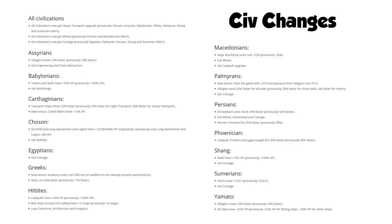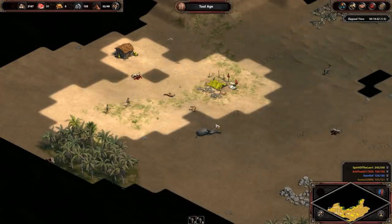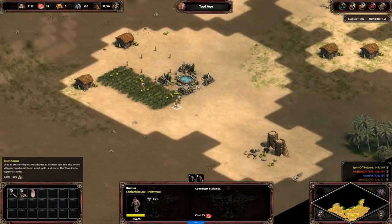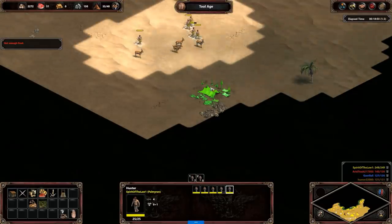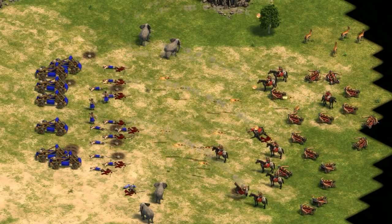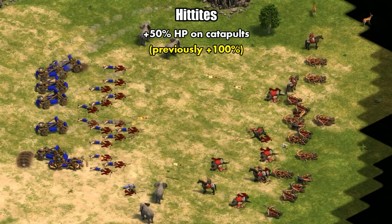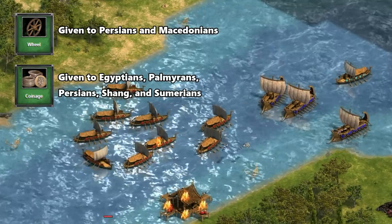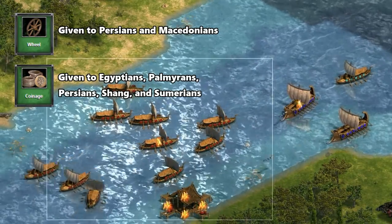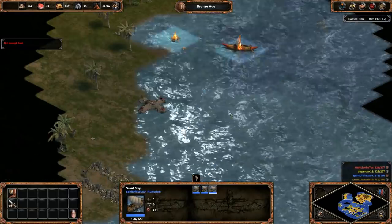A lot of what look like changes are actually just correcting mistakes in the original tech tree — like Carthaginian heavy transports moving 43% faster than regular ones when the bonus was intended as plus 25%, or Palmyran villagers working 25% faster as advertised, whereas before only some tasks were effective. In general, I'd characterize a lot of the new balance changes as being done to make the civilizations more similar — many of the strongest bonuses were reduced, like the Hittite catapults having double HP, while civilizations with unusual gaps in their tech tree are now getting those filled in. For example, all civilizations now get the wheel and coinage. As a casual player, the changes make me more confident going random civilization.